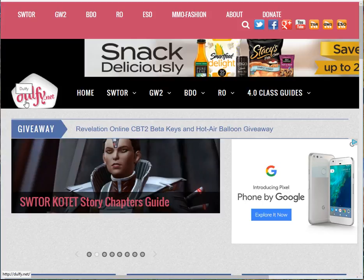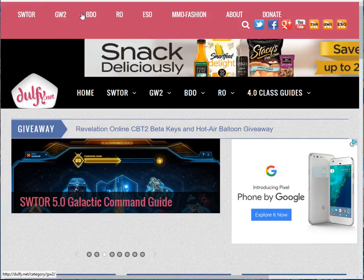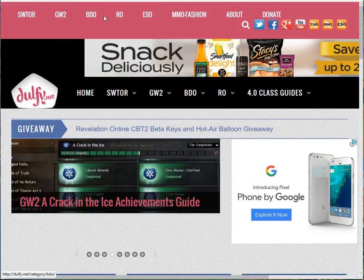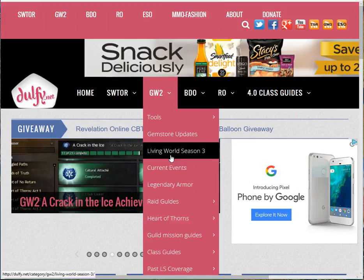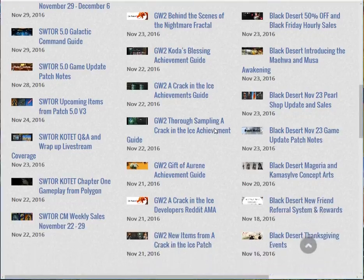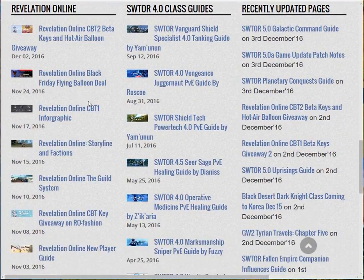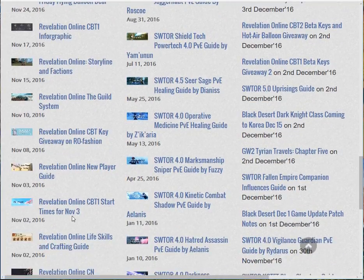It's dulfy.net and when you go to this website you'll see that they have a few games that they have information about. What you'll be looking for on their main page is to scroll down to Revelation Online and what I'm going to be pointing you to is their new player guide.